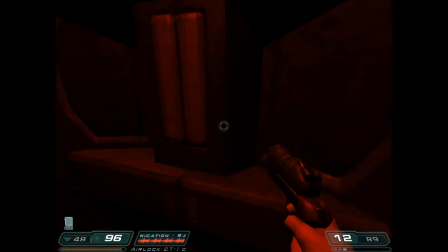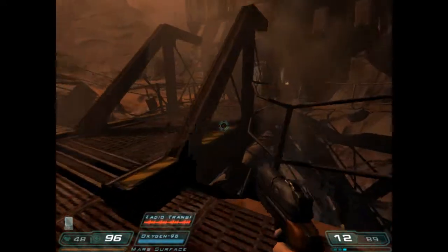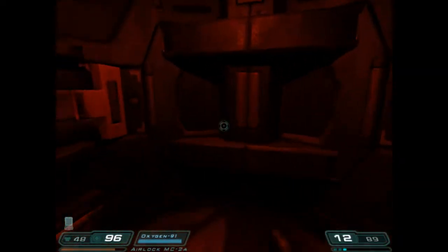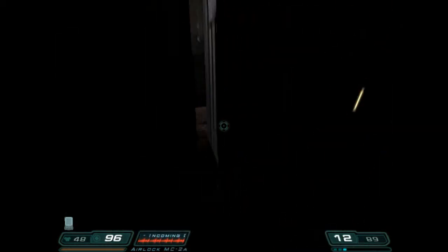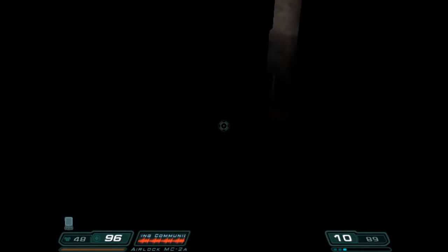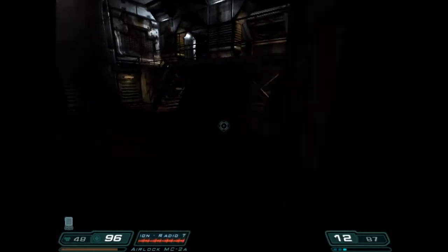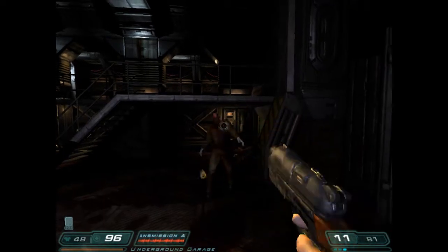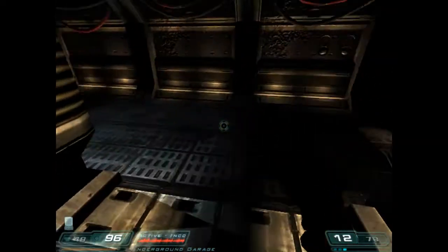Come on, cycle. Commanding 2 — situation on level 1. Squad leaders, give sit rest. Over. Command HQ, this is Bravo Team — we've got one Marine down, two wounded. Command HQ, this is Fire Team 4 — we are pinned down at Alpha Labs. Command HQ, this is Fire Team 2 — main power systems down, back to light support systems only. We've got lots of civilian capacity — it's a mess. Command HQ, attempting to secure the area.